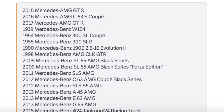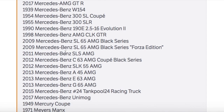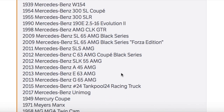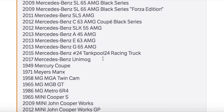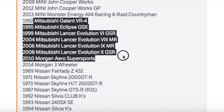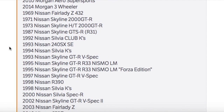Moving on to the cruising cars: we've got Mercedes with AMG GTS, 300, and SL variants — no S-Class though. There's a C63 in old and new form, the 2016 S-Coupe, the 2012 Black Series, a Black Edition A45, and the E63 — so the boys will be cruising in black-on-black E63s. There's also a G-Wagon and two more Mercedes. Then some Minis and Mitsubishis for the JDM fans.